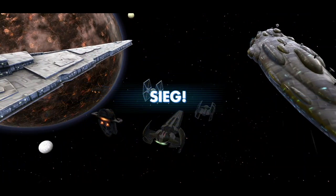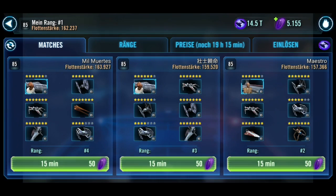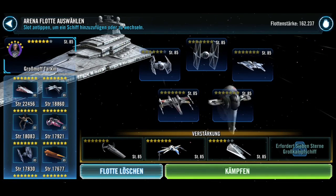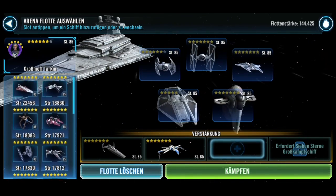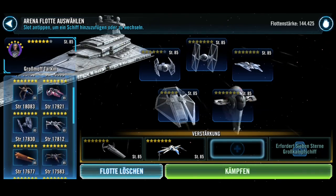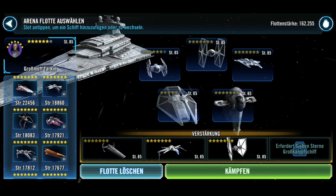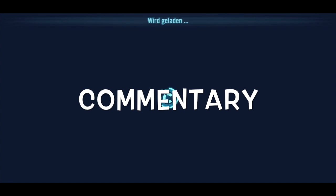Now we're going into another battle with some commentary. We're going to take out Biggs and put in the TIE Reaper into the starting rotation so he can see some light of day. On offense you can take out your taunting ships and get away with it using the Gauntlet Starfighter because of that unique that gives percent defense. We're facing the same Home One Akbar target lock fleet.